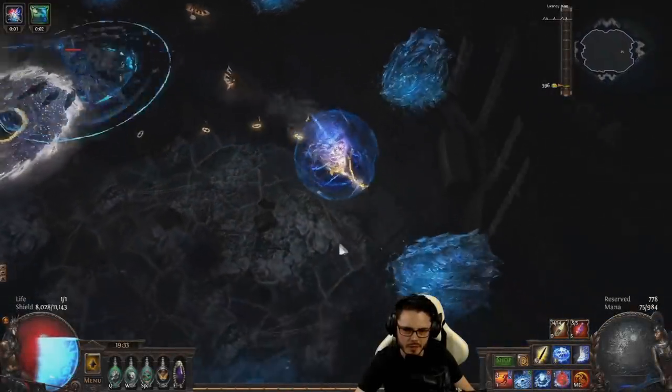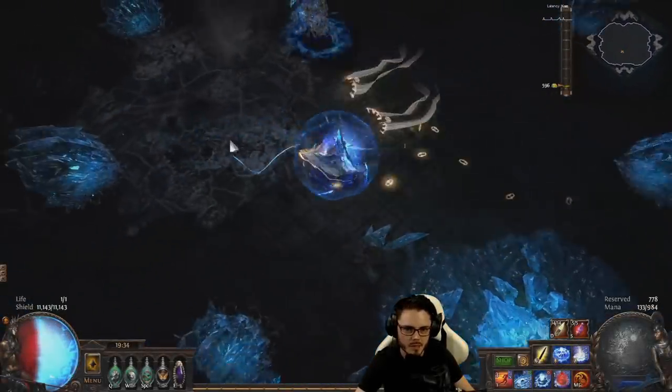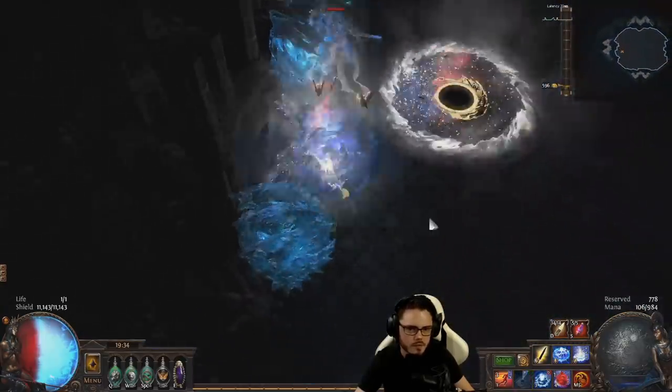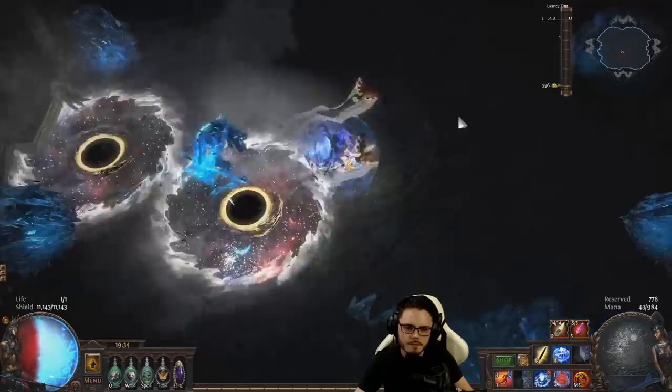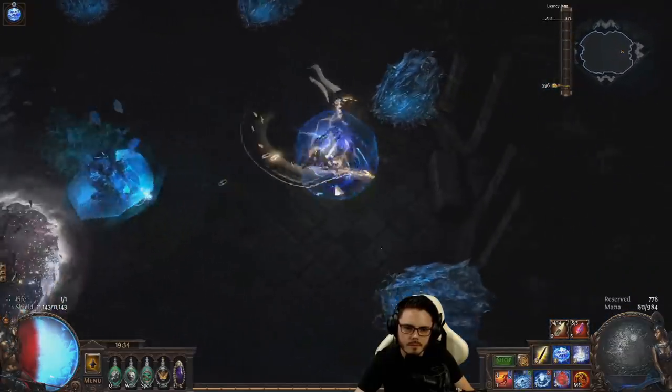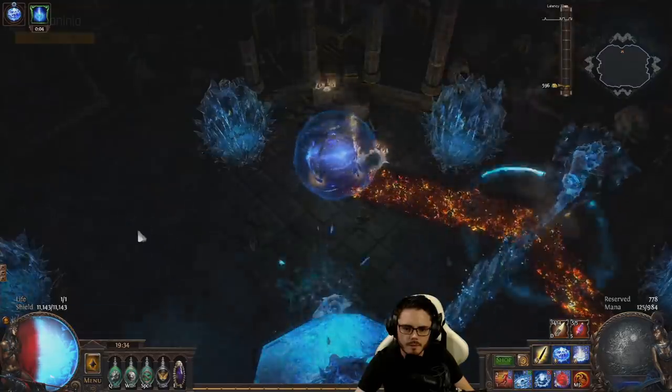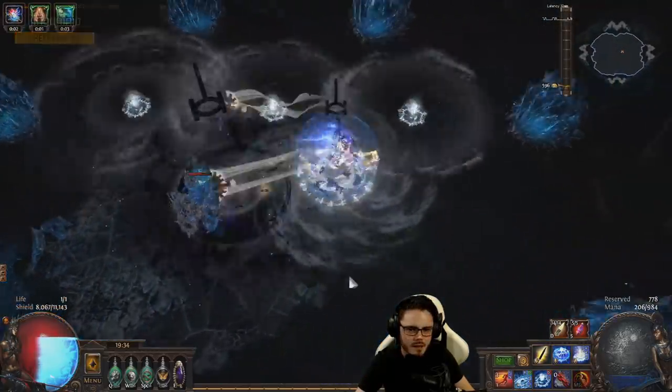G'day guys, ZiggyD here with the build guide for my Vortex Cold Snap Cultist, updated for 3.6. If you saw my betrayal videos, you've no doubt already seen this build in action and seen just how strong it is. I've done pretty much everything in the game on it, including Deathless Uber Elder, all maps and deep delves, including the all boss.